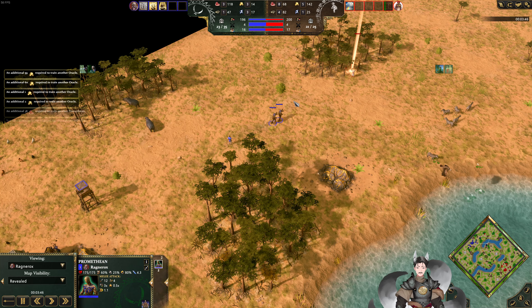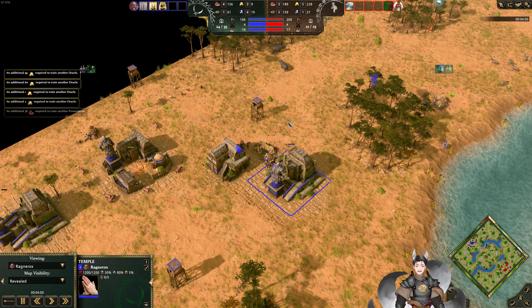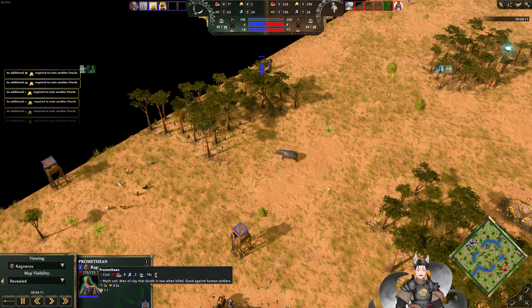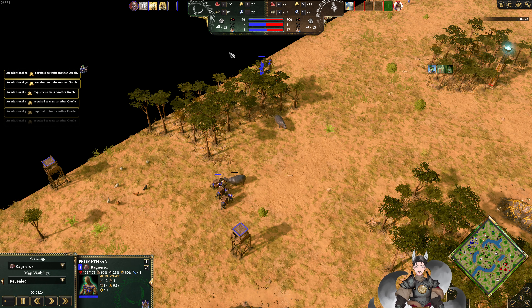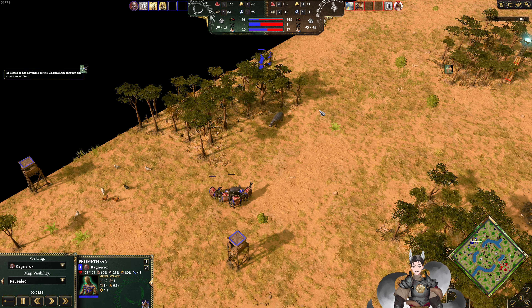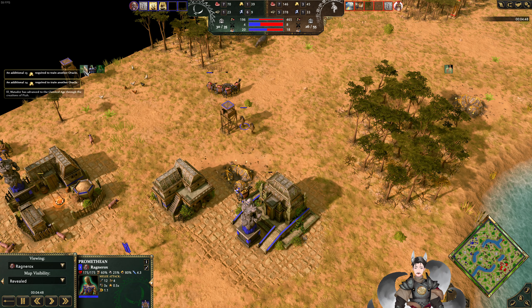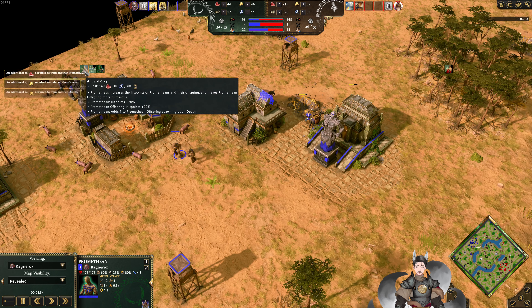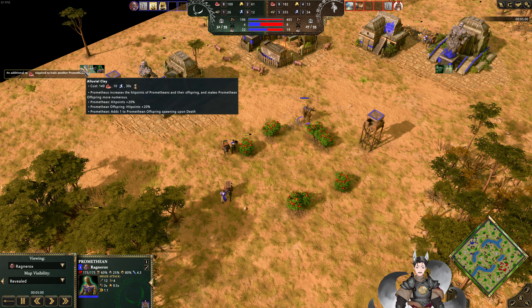There are two, three Komoki Prometheans for Kronos. Kronos also has quite a bit of favor storing up, and Prometheus does cost only eight favor, two population. So in theory, if you stored up enough food on the age up, you could have gotten at least two, maybe three Prometheans. The Ennubal Clay is now being activated, increasing Prometheans' hit points by 20%, and giving plus one Promethean. So that should be up to three Prometheans.